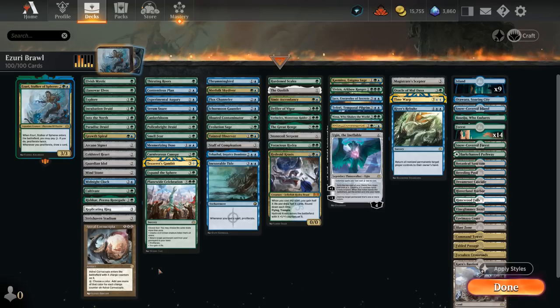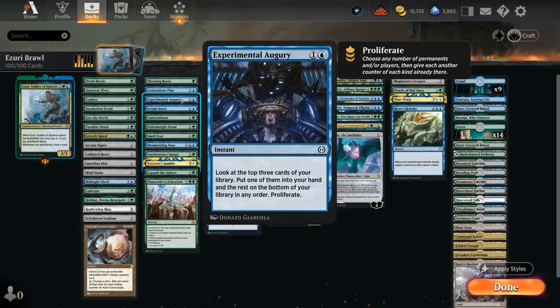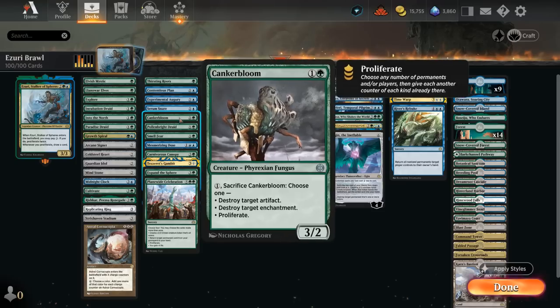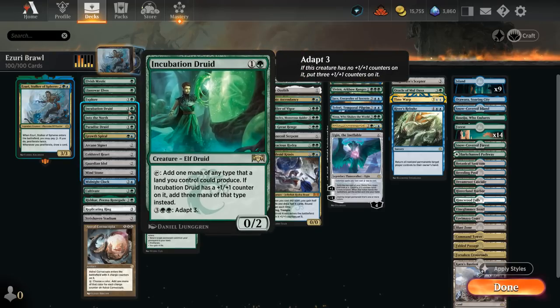The next category is One-Shot Proliferate cards that just proliferate once and we're done. At 1 mana, Thirsting Roots can either find a basic or proliferate. Contentious Plan proliferates and draws. Augury lets us look at the top 3, select 1, and then proliferate at instant speed. Serum Snare can bounce an opposing permanent — if its mana value was 3 or less, we also proliferate. Canker Bloom can be sacrificed to destroy an artifact, enchantment, or proliferate. Polenbrite Druid enters and distributes a +1/+1 counter somewhere or proliferates — works well with Incubation Druid, which can immediately tap for 3 mana after receiving the counter.